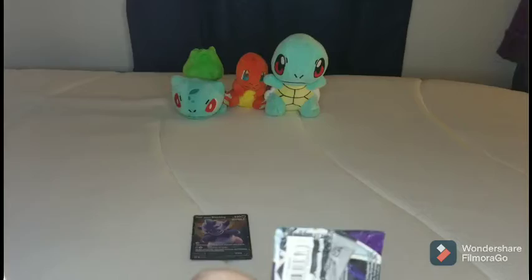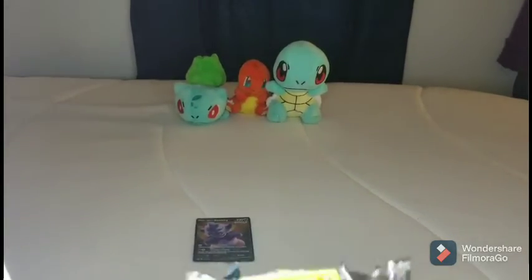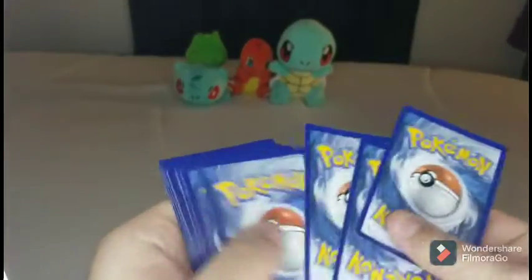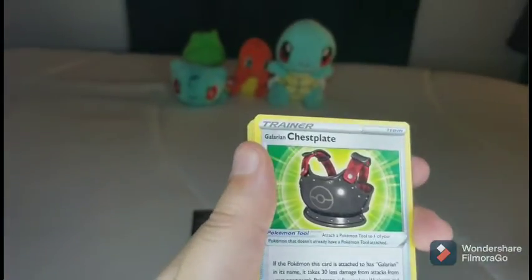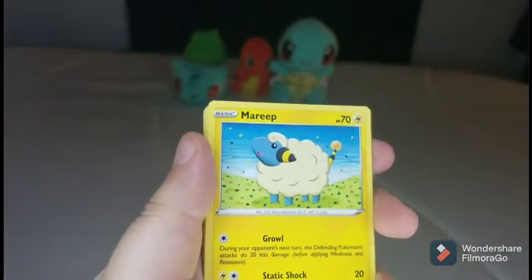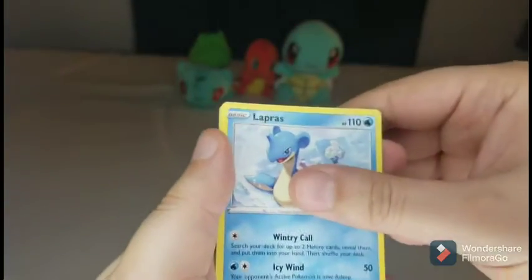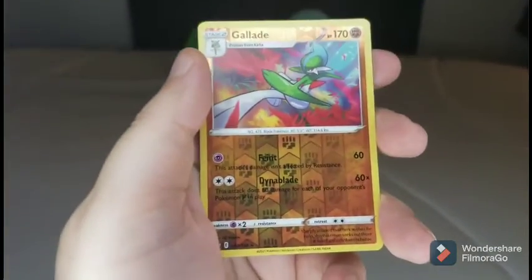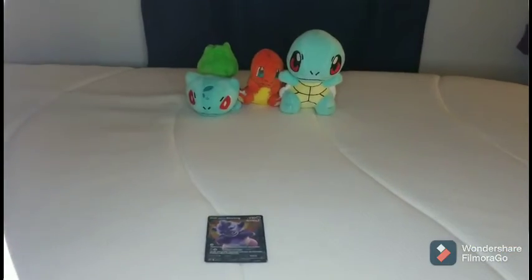Let's plow right through these packs. Fire Energy — don't see those too often — Chest Plate, Caitlin, Kakuna, Mareep, Rockruff, Swirlix, Lapras — not expecting to see that one — Deerling, Reverse Holo Gallade — is that a rare? Yep, it's a rare — and a Banette.